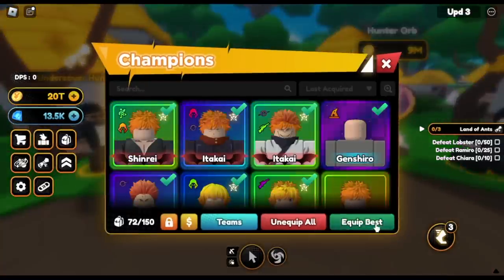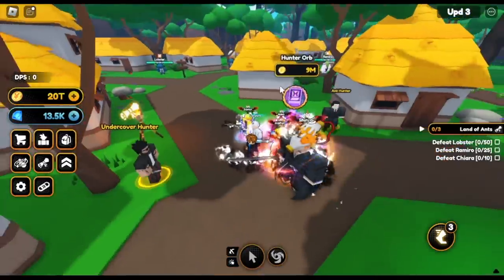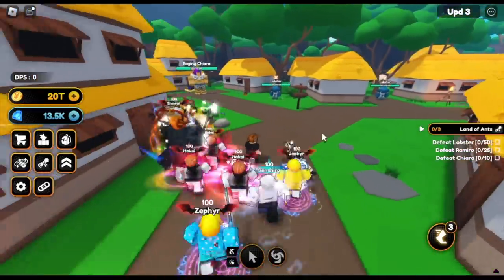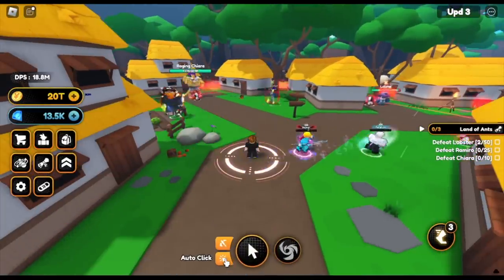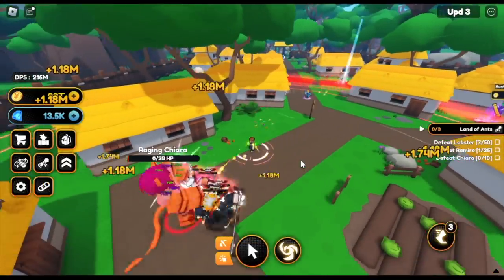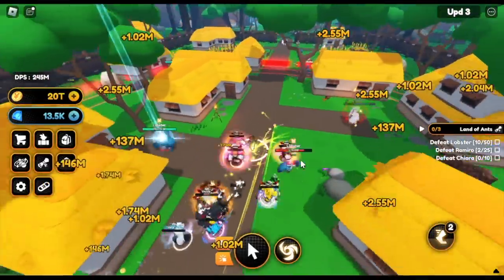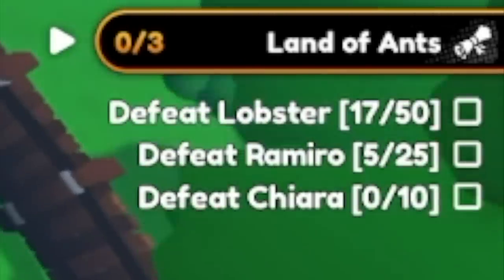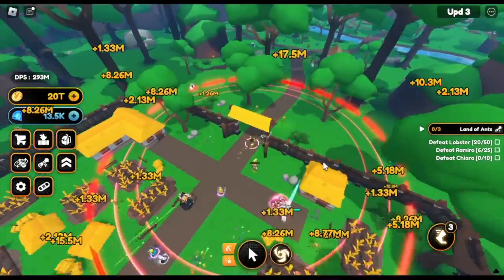Okay, let's set our best units first. And for the quest, we need to defeat Lobster, Romira, and Chiara. So as you can see, it's kinda fast to be honest. We've already unlocked our Rages, and we have high damage — not that high.